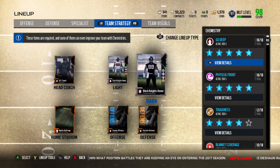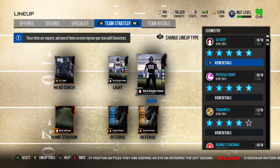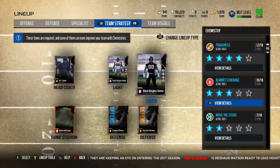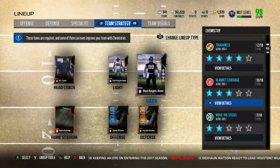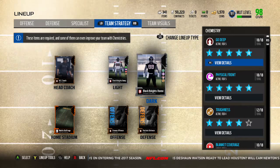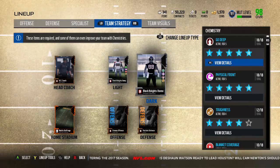For me, I have Go Deep — so I'm tier five Go Deep, tier five Physical Front. So I guess I don't have a third. I'd say Toughness — yeah, it's probably Toughness would be my third chemistry. But it is a good jersey for some; it definitely is.